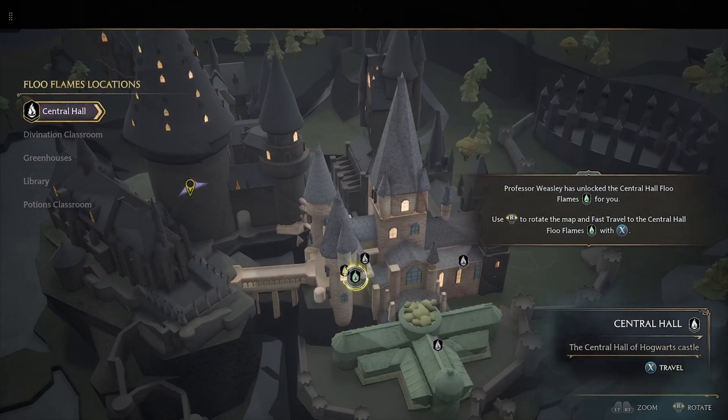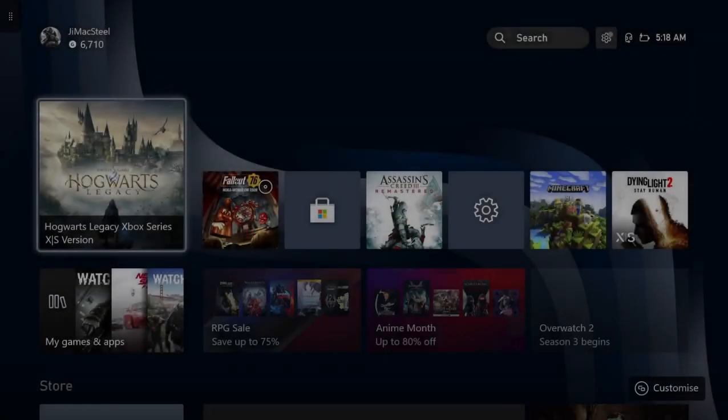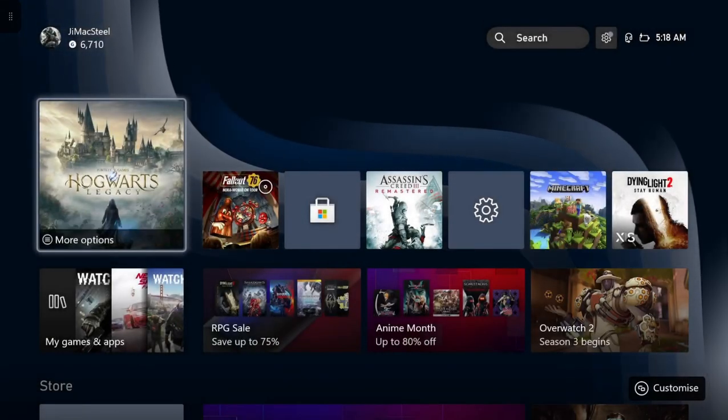Use R to rotate the map. Fast travel - the central hall. Blue flames. Let's travel to that green flame down there. That's what Professor Weasley has unlocked.